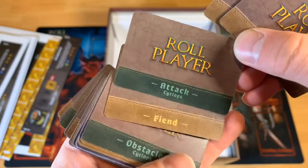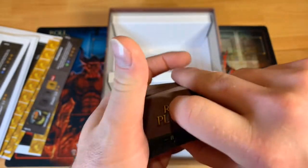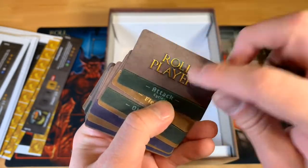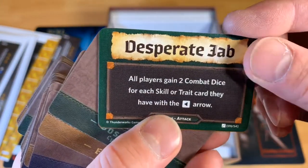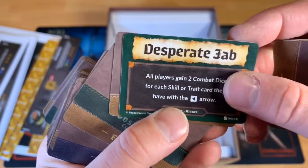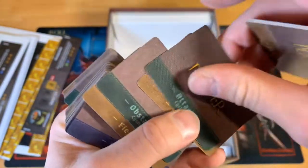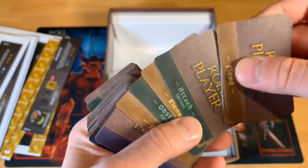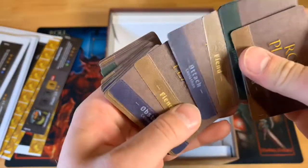Here's an attack card for the Cyclops. Each Bane monster gets three different attack cards, and you're never sure which you're facing. For example, 'Desperate Jab' lets all players gain two combat dice for each skill or trait they have with an arrow. If you knew about this ahead of time, you could buy cards with that ability to gain more dice — giving you an advantage when fighting this monster. You reveal these cards by defeating minions.